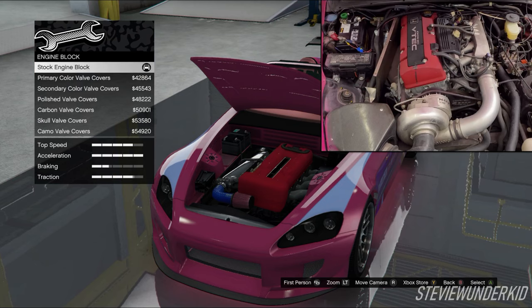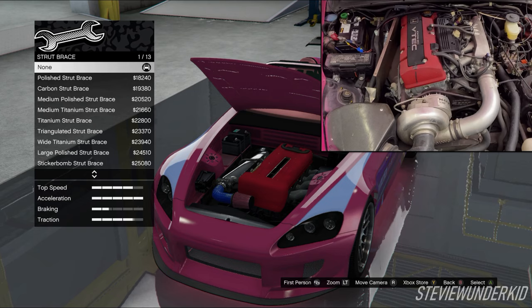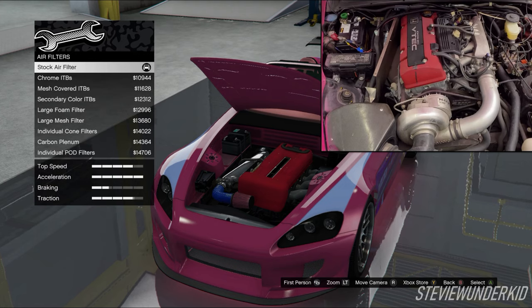Next up for the engine, the engine block is left stock so that it matches up with that stock red S2000 valve cover in Suki's car. We also leave the cam cover stock. The same thing goes for the strut brace — we just leave it off because Suki's car did not have one. And we also leave the air filter stock as well.